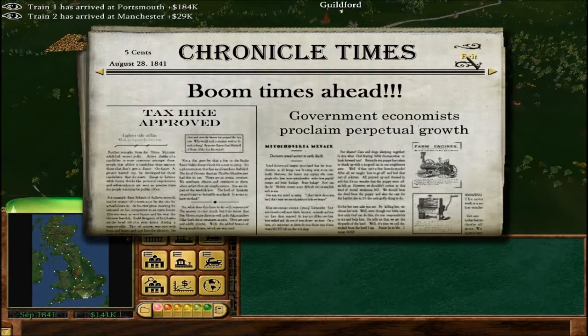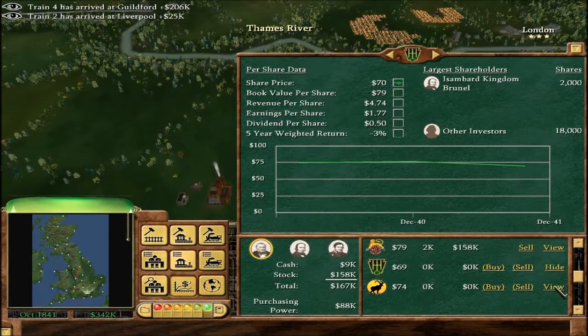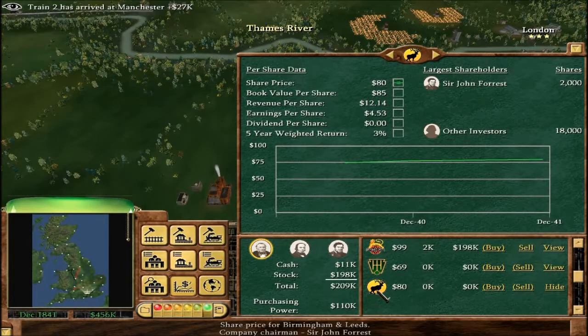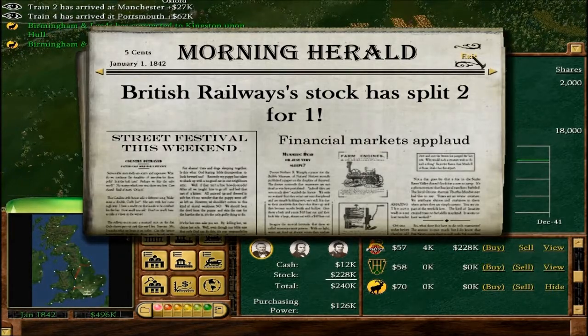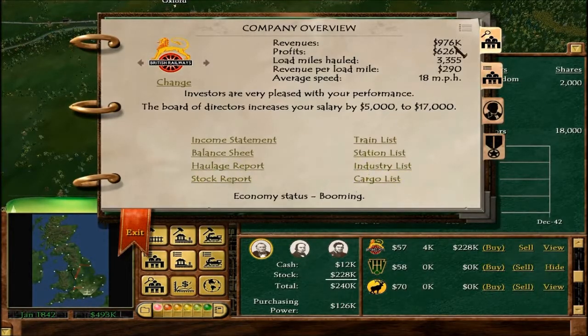Economic boom times ahead — that's always welcomed. We could take out a bond for 9% but we're not going to do that. I think we'll actually set a dividend. Stock split 2 for 1. Now this is an event unique to this scenario: famine across Europe plunges it into chaos, food prices soar up 50% as demand skyrockets. They're very pleased with us — we made $626,000 that year.